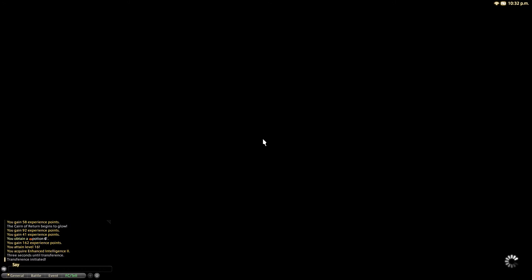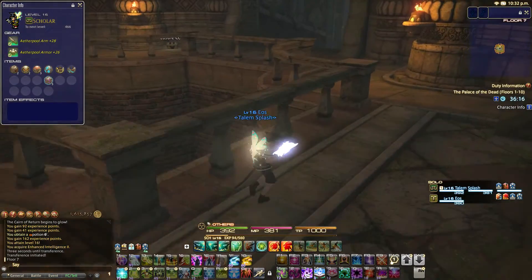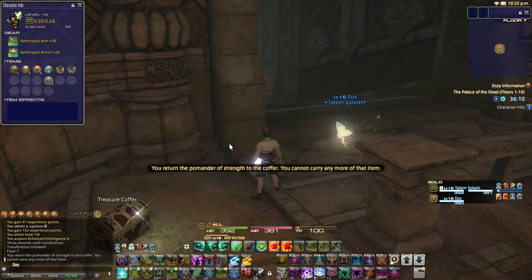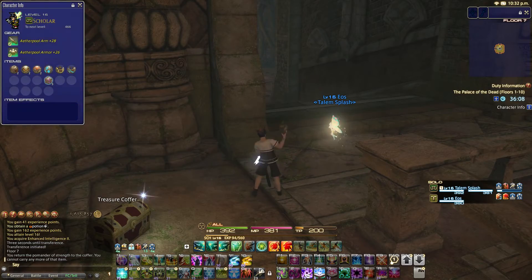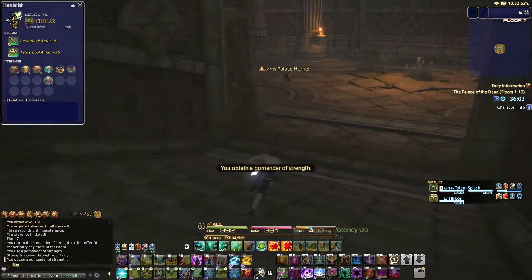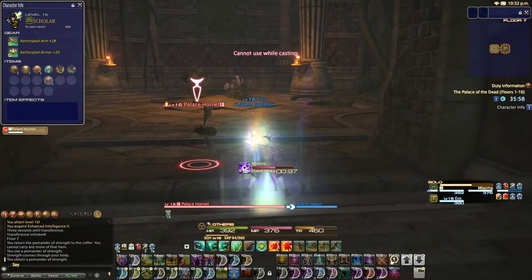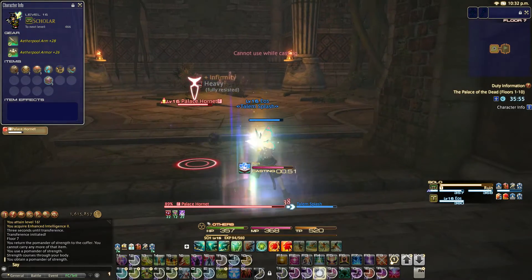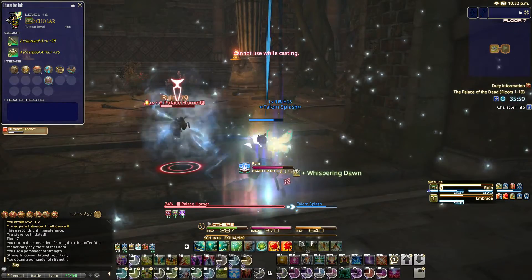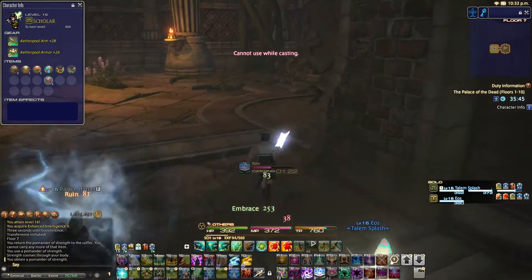Oh cool, we got the level 50 dungeon music. So there's a coffer over there — I'm going to run and get it. As a Scholar, you don't really have to worry about sprinting because you don't actually use TP as a Scholar since you're a mage. Alright, here's another Hornet. I should have cast Miasma first, but that's not a big deal — just keep throwing those Ruins out. Once we get Ruin II, it'll be a lot easier because we'll be able to instantly cast Ruin. But for now we're stuck with regular Ruin.